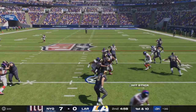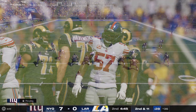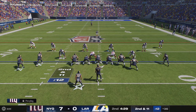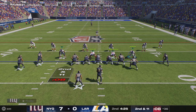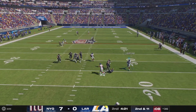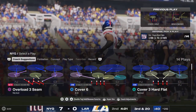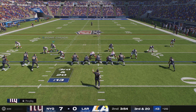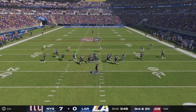Now a first down carry — it's Williams, and he is met in his tracks behind the line of scrimmage. After the loss of a yard, they'll look to push forward here on second down and 11. Now it's Stafford, and the Giant rush gets home — down he goes. Brian Burns flying in there and dropping him for the sack. Now Stafford and the Rams, after the sack, are staring up at a third and long.